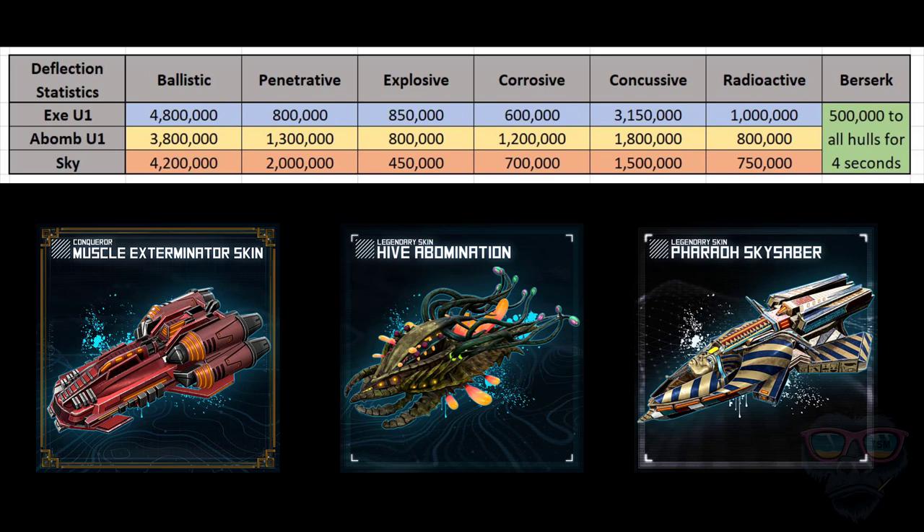The chart at the top shows my current build, and I've added the CIC capabilities as well, noting at the end the 500k for the berserk effect. You can see the statistics — put your own defense holes in your base and then come back and look at this chart. The stats are upgraded to U1. Nearly 5 million on ballistic deflection, penetrative nearly up to a million — it's not quite enough where it needs to be — but explosive 850k, concussive back up to over 3 million. Bear in mind, you need to look at your turrets per salvo, not across the whole volley — it's each individual projectile, and the Skysaber as well. The Abomination is a real one: look, 3.8 million, 1.3 million — you can read the stats for yourself. These are huge numbers, and then you have the berserker effect on top of that.